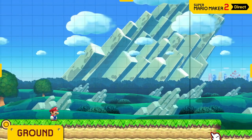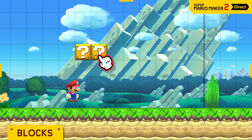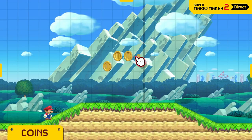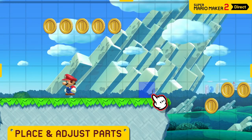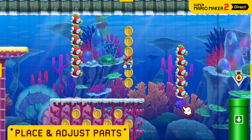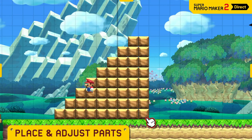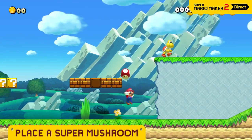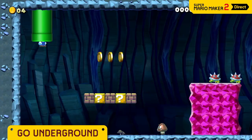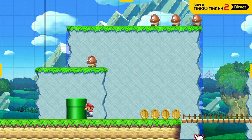Lay some groundwork. Pick from iconic enemies and objects, like blocks, coins, goombas, and pipes, and place them anywhere you like. You decide what goes inside blocks and where warp pipes should take Mario next. And that's just the tip of the goal pole.